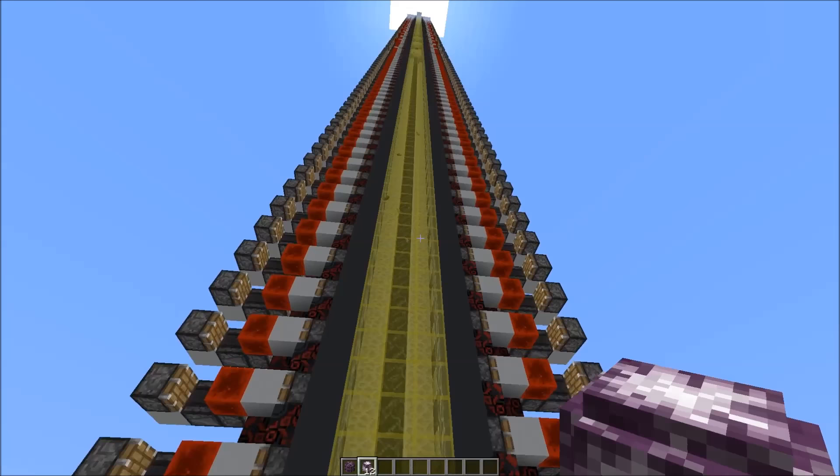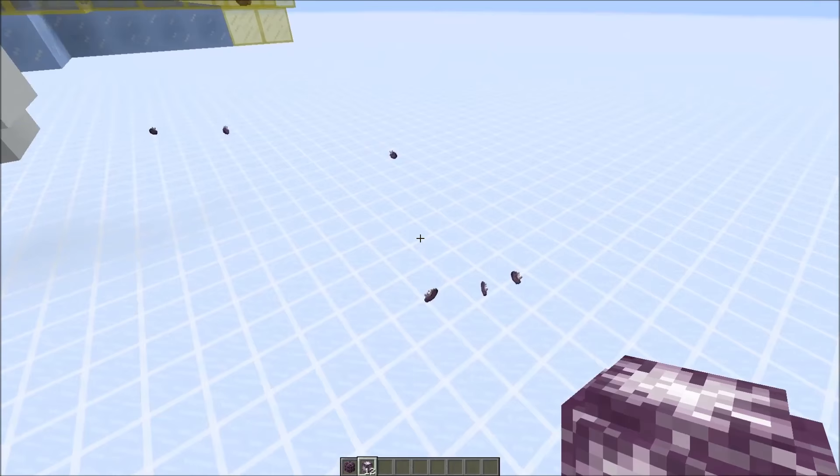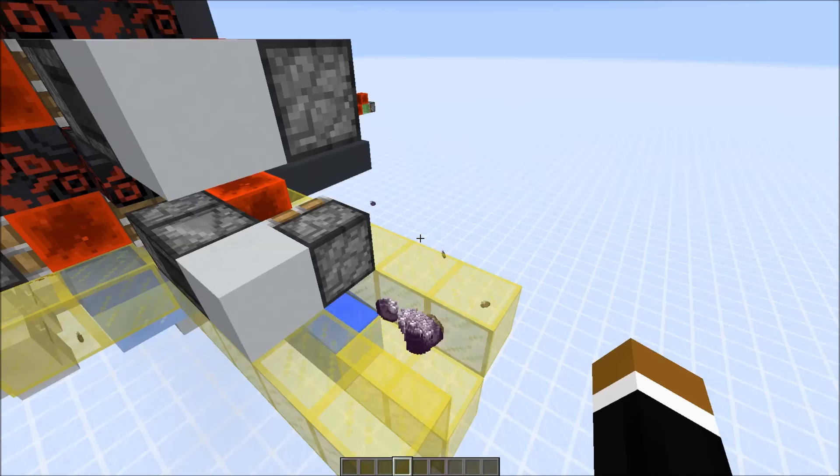All the chorus fruits will be collected by the water stream at the bottom. There's some loss but it's really negligible — less than 1% of the fruit falls out to the side. If you really wanted to you could try to collect those as well, but since you get so many chorus fruits it doesn't matter much.